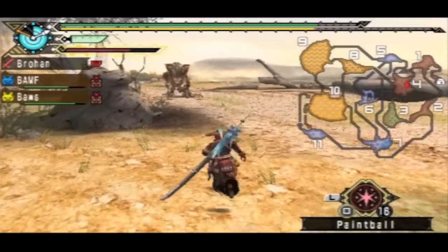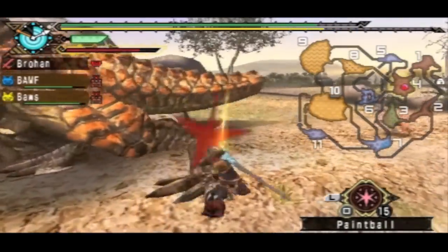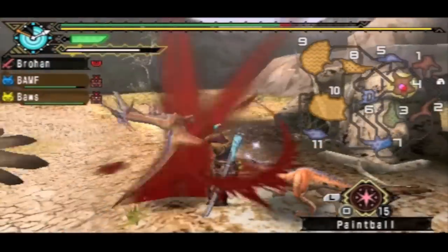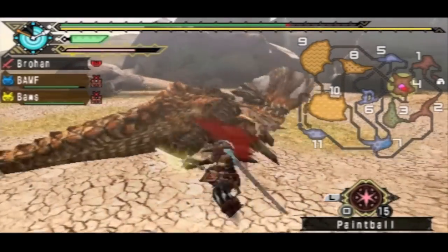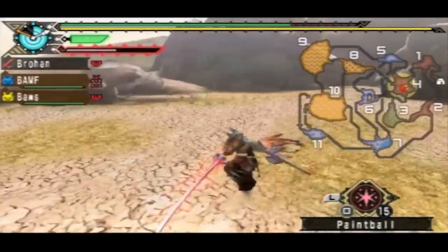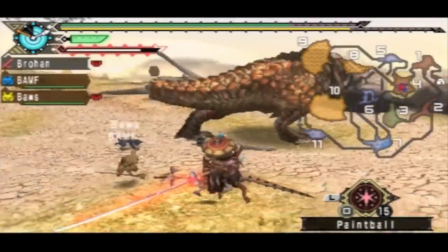Yeah, I think Area 11 is where Baroth is — I'm not too sure. Try to trip him. Yep, perfect. Now that he's tripped I can just go Rambo. And he's limping too. I know that he's almost dead so I can just do whatever I want with him essentially — he's my prey right now.